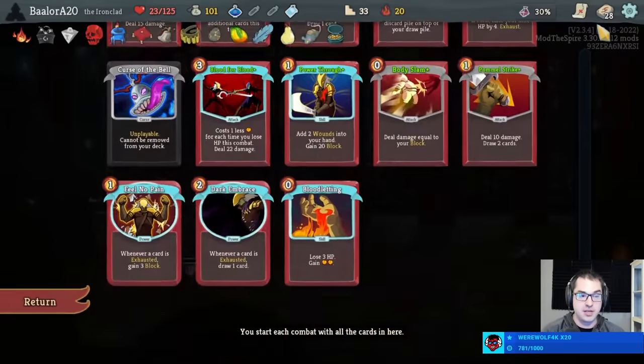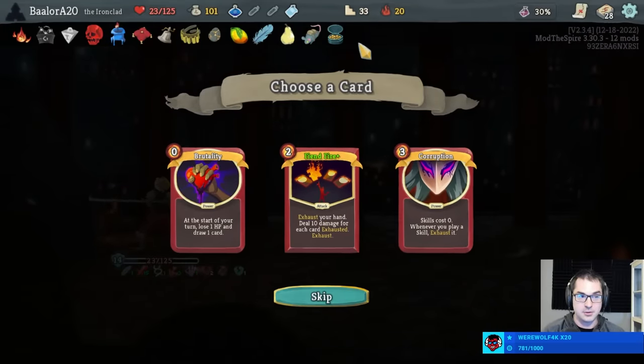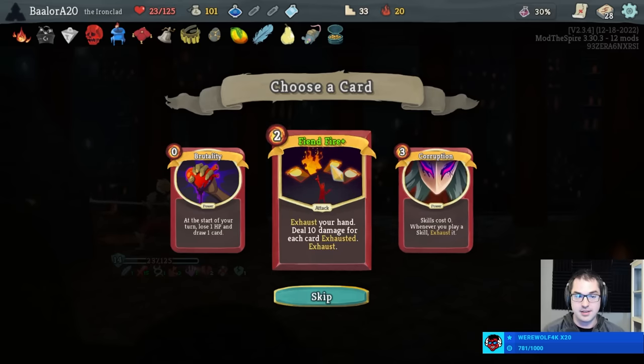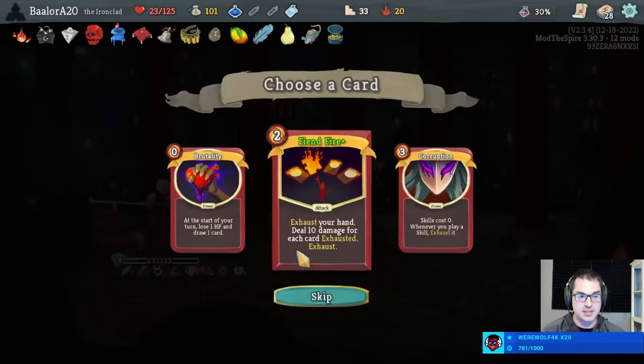Although here's one — Corruption, Feel No Pain, Dark Embrace. Anybody? We like four different reasons to click on Corruption here. We could also take Fiend Fire Plus, which is good for similar reasons, but it's no Corruption. And there's Runic Cube versus Coffee Dripper — what a choice.